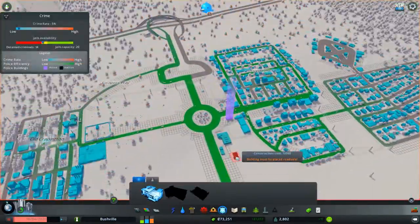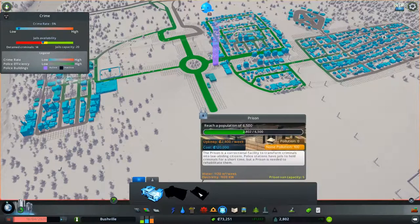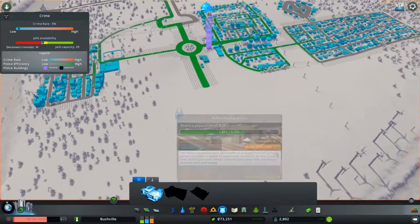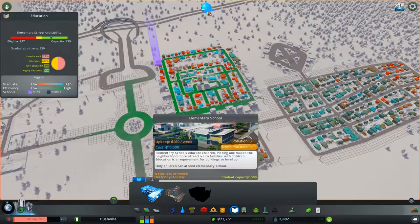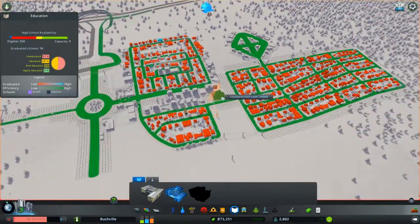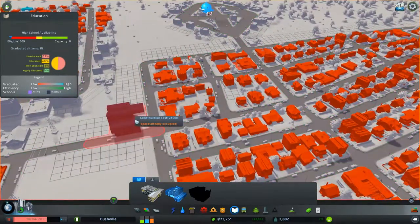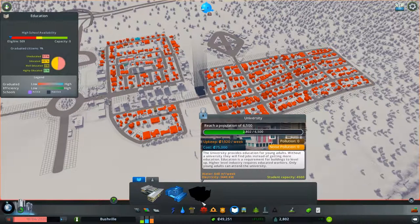Police-wise, crime rate is really low, which is awesome. We haven't really got anything that increases it — there's not really any places people gamble, tourists, those kind of things that may cause a few problems. Jail-wise, jail availability — we've got 14 detained criminals, jail capacity is 20, so that might be something we may have to upgrade. But obviously prisons, as you can see here, is quite a way away. Now, in regards to schooling, we do currently have elementary school students there. We also can get a high school, which I actually think what we're going to do is place it on the corner there. That's going to mean that we have more educated civilians, and that should help us nicely.